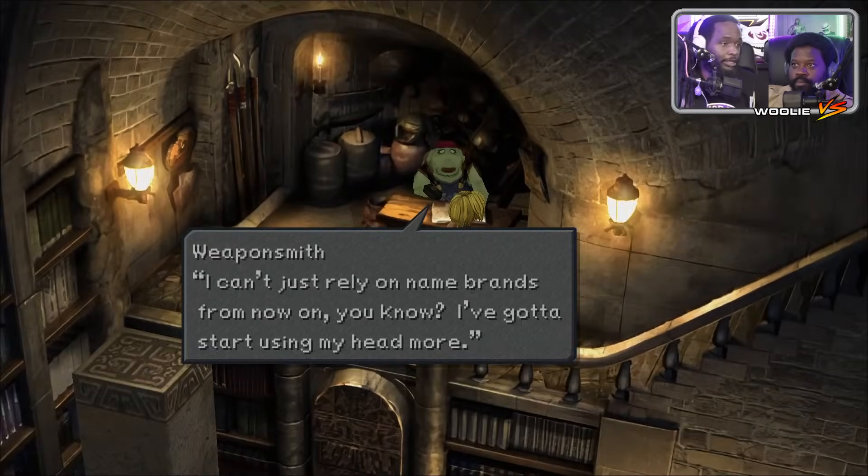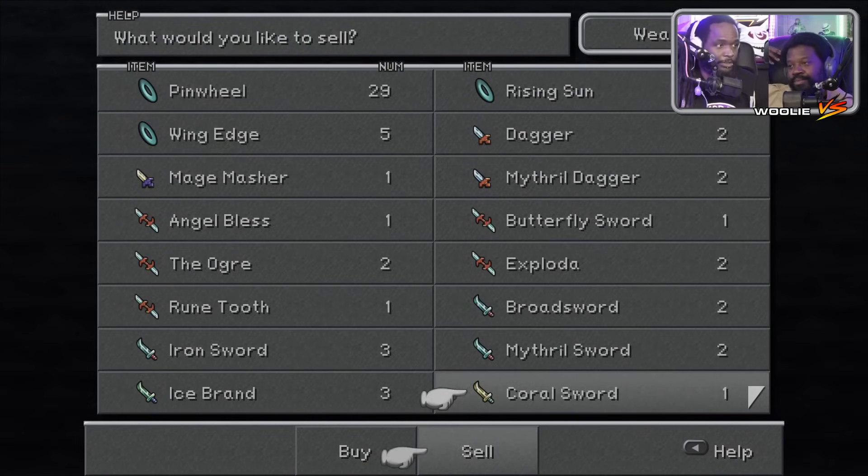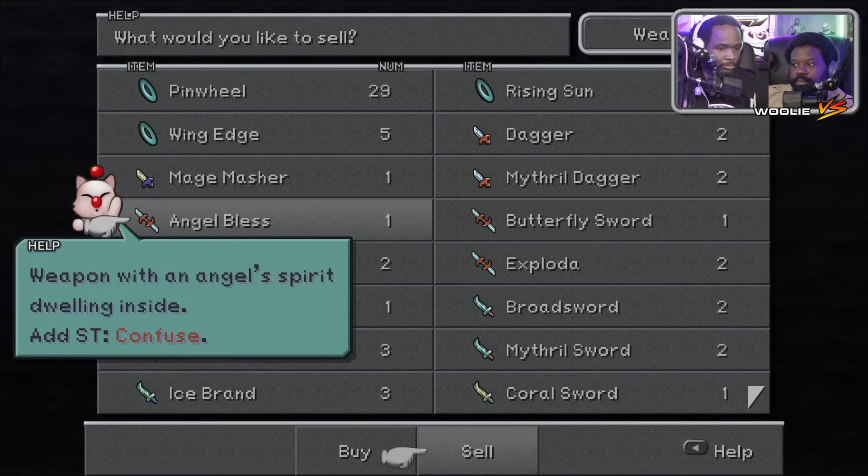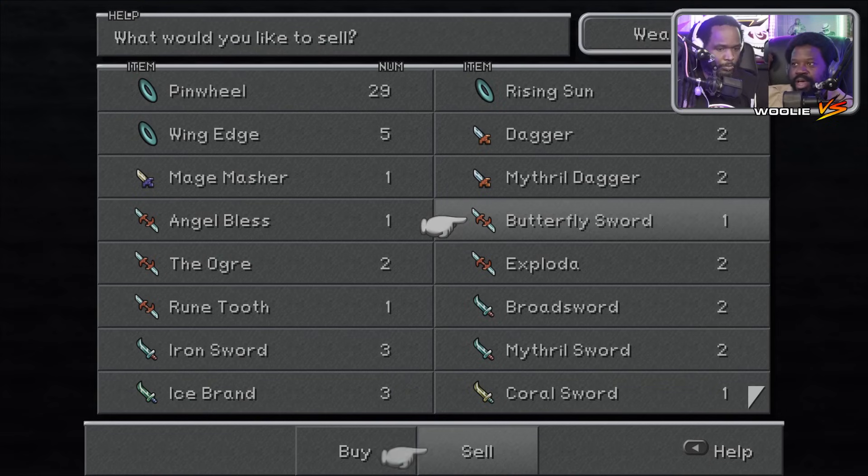Is there any reason I should not just sell old weapons I'm not using? I can't think of a reason to keep any of this right now. There will be things you can't buy anymore. On disc four, synth will update and some weapons and items you can't get — there's more synthing to do. Alright, hoard it up.